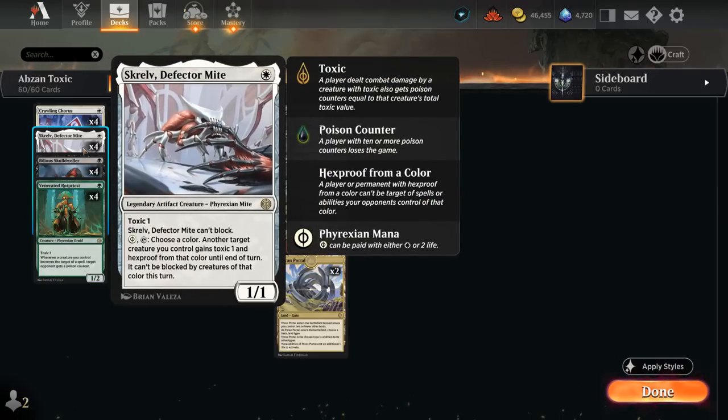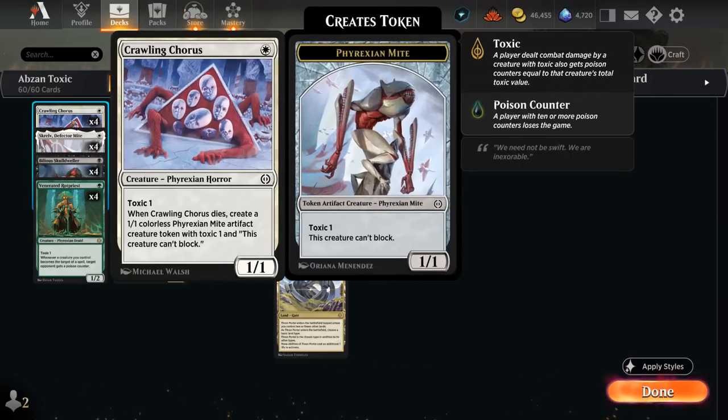Skrelv is also very useful — it can protect our key creatures by staying back, and its ability can help attack past opposing blockers if they only have a single color on defense.